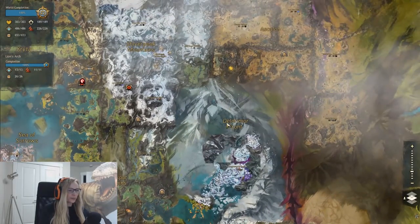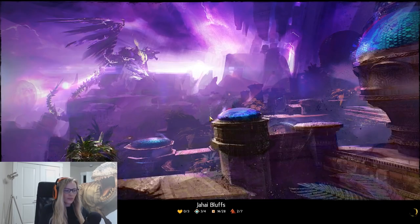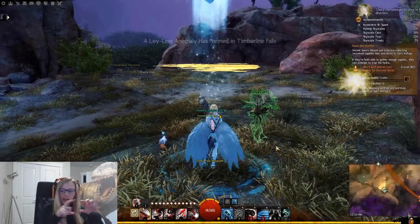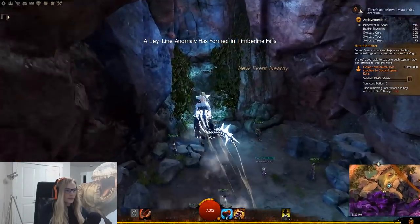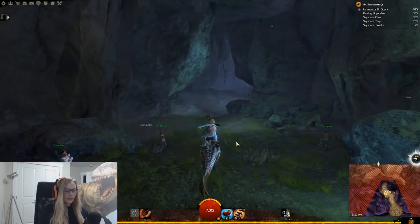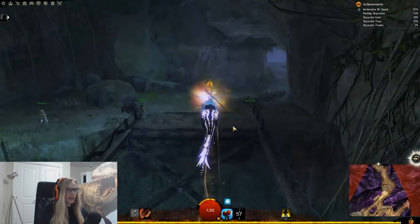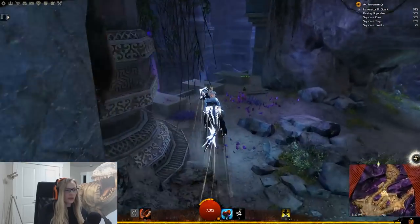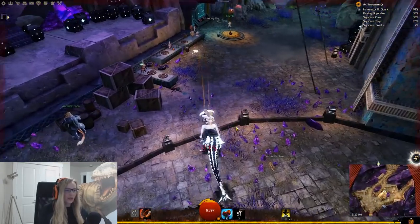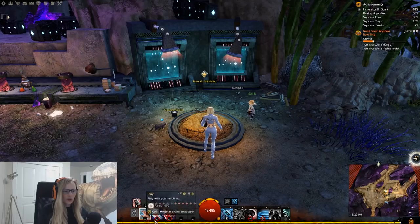When you approach the egg, you'll have a new interaction — options for toys, care, and treats. You're going to use these options to complete those collections. If items aren't showing up, they'll pop up here once you have the required items.